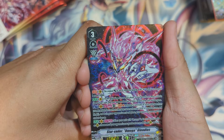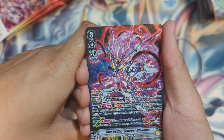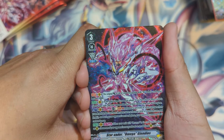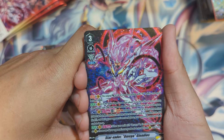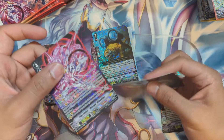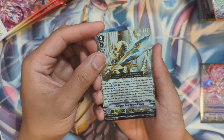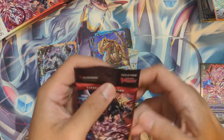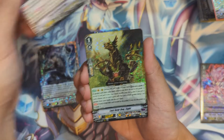Act once per turn: soul blast one — choose a card with Reverse in its card name from your drop that doesn't have the same name as face-up cards in your bind zone and bind it. During your opponent's next end phase, their cards can't — it's Omega Lock. Auto once per turn: when your unit with Reverse in its card name is placed on rear guard, choose one of your opponent's rear guards and lock it. It looks really nice, the deck just doesn't interest me much.